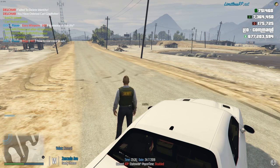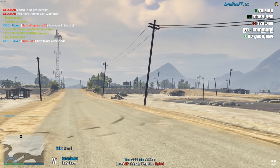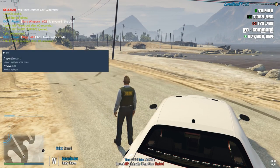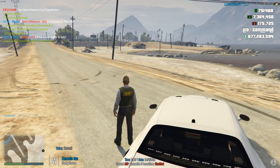If you get spawned down in Los Santos, we'll get to how you can get up to Sandy Shores momentarily. But the first thing you're going to want to do when you join is type /register in the chat — press T to open chat and type forward slash register.